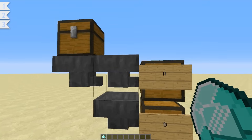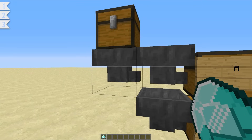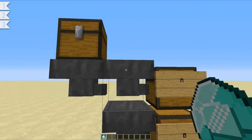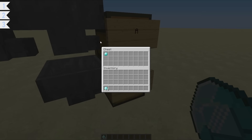Hoppers always test for a hopper beneath before they travel along, so the item essentially went down into this hopper, and then it checked: is there a hopper beneath me? Yes there is, so it will transfer the item downwards before going across. The item went like this, and into chest B.